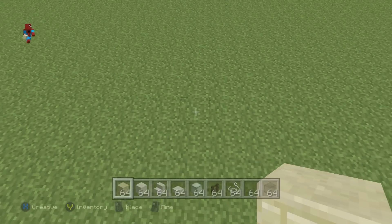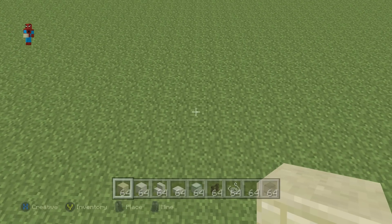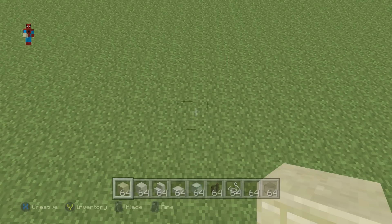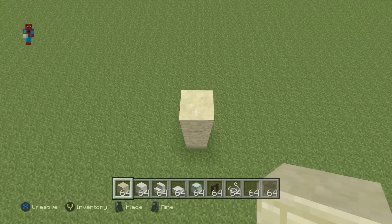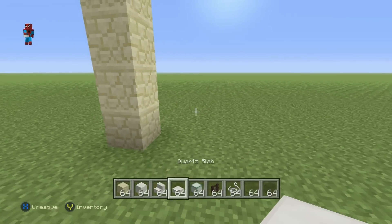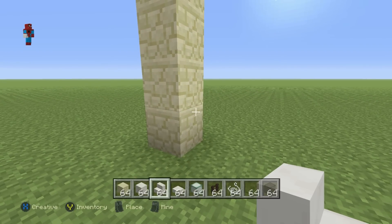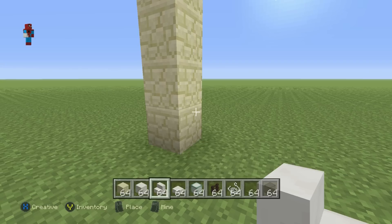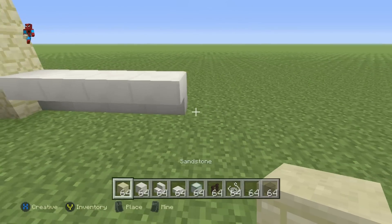Once you have each one of those materials and you've figured out where you want to make it, you're going to want to kick off this build with a row of five block of sandstone coming directly up from the ground — that's one, two, three, four, five. We now want to take this first block in this row of sandstone and go right of it by four with the quartz stairs, and these want to be upside-down quartz stairs: one, two, three, four.